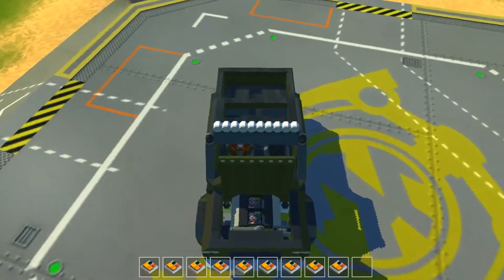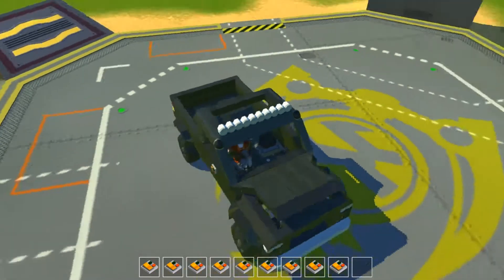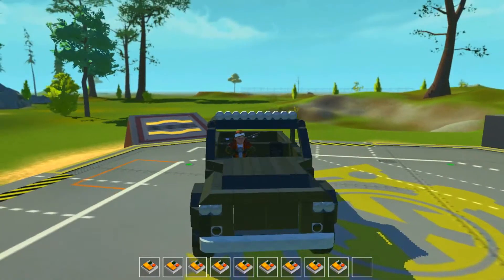This is one of the first cars that I actually styled up the engine, putting in all the fluids and stuff and making the engine look like an actual engine. We've got the trunk going down, we have the regular lights, and we've got the light bar on top.